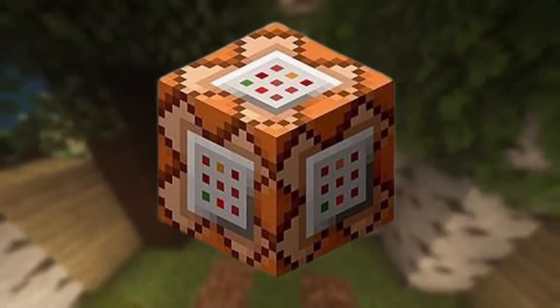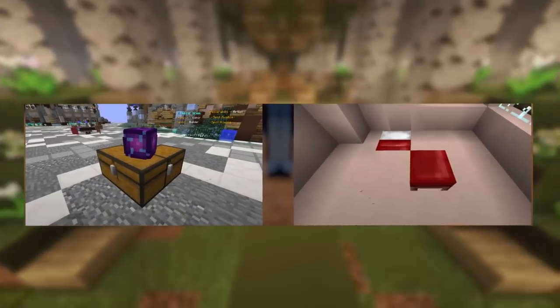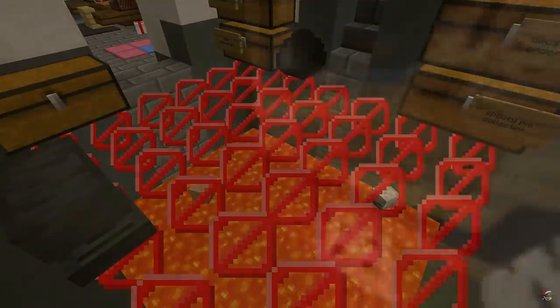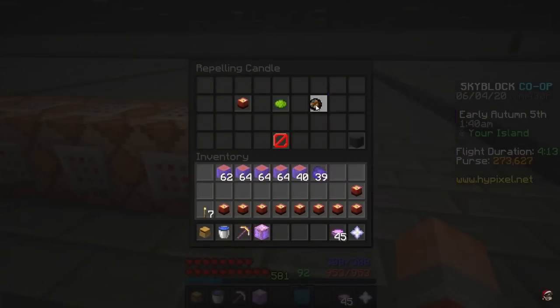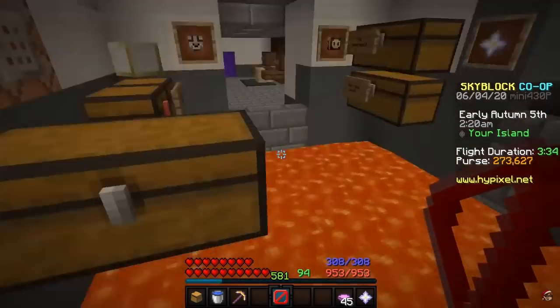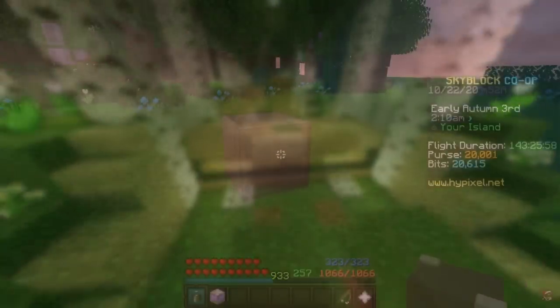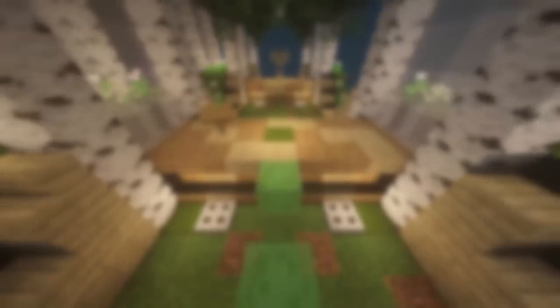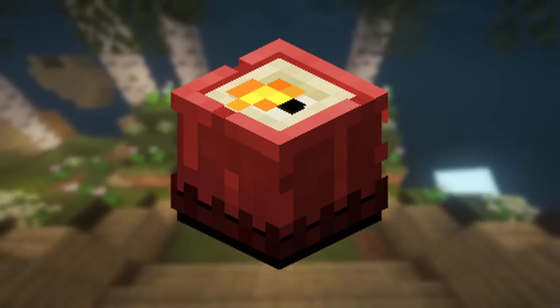Placing down command blocks created a ton of new cursed items. It would freeze the island until you placed or broke a block, allowing for some crazy things — anything you did while the island was frozen would save. This is how half beds and half doors were created, and it even allowed players to place barrier blocks on their island. The repelling candle was also an extremely buggy item that allowed for a lot of other crashes and freezes like this. I'll let TimeDio show you both methods, which are both now patched.